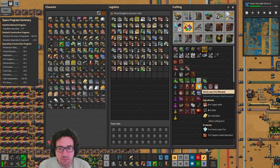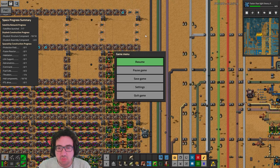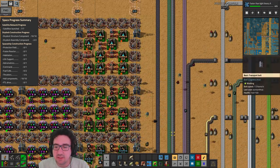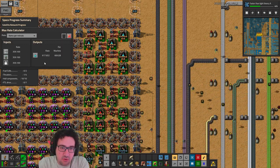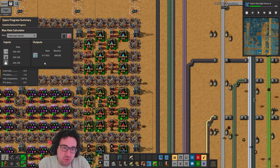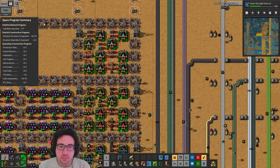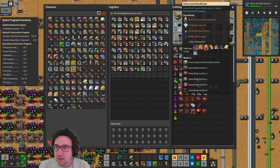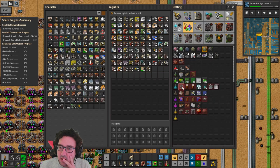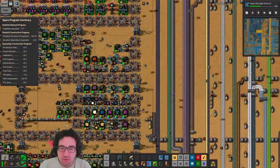We're gonna need like 500. Let's set up a factory planner — actually, we don't really need it if we're gonna wing it with the max rate calculator. We need to do times one and a half at least, so that's gonna be up to about 550. That's what we're gonna be aiming for for each of these ingredients. These are one of the things — we need these. These can be made just normally, but they do need sulfur dioxide gas.